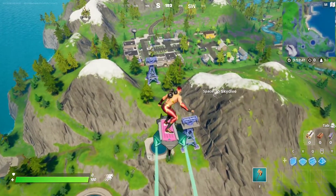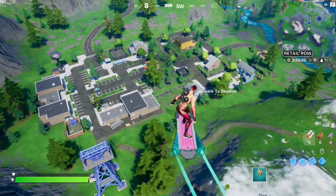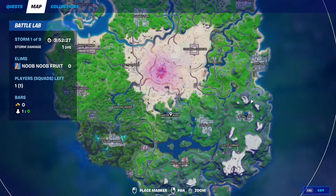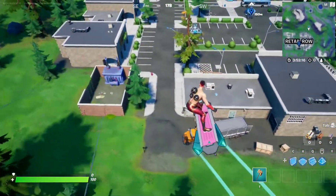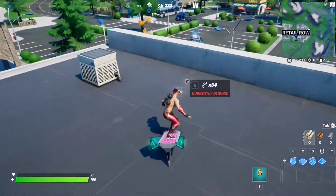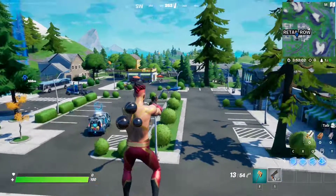For the next epic quest of week 13, you have to damage opponents at Hunter's Haven, The Orchard, or Retail Row — 300 damage total. This is Retail Row, this is Hunter's Haven, and this is The Orchard. Any of these spots will do. Just make your way to the POI, grab a weapon, and start shooting. Right now we're in Battle Lab mode so there are no players, but just make your way to any of these POIs and deal 300 damage to complete the challenge.